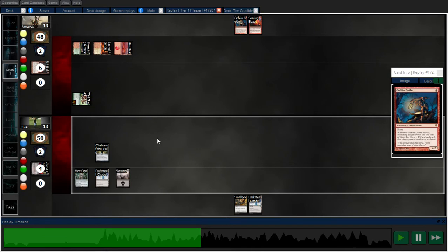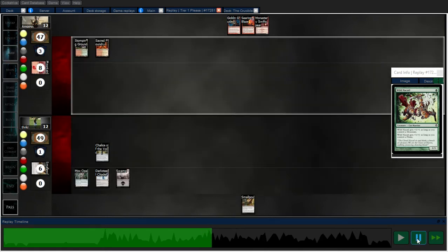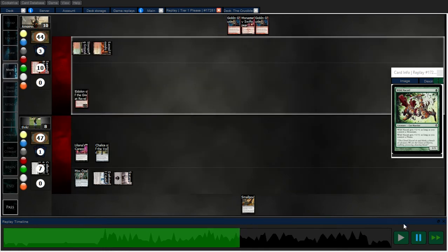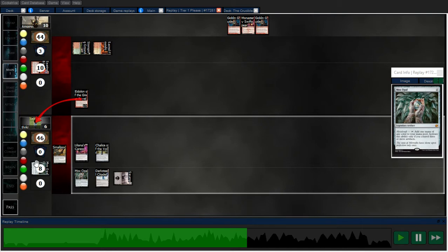Goblin Guide is already turned off next to Chalice. Now the only threat my opponent has is that Eidolon and whatever two-mana burn spells they draw. There's another Smallpox — I don't need to play it yet. I'll go ahead and Collective Brutality to get a discard in. Opponent takes two from Liliana's Caress. That Eidolon is unfortunate — I played the Mox Opal to play Smallpox, so used to trying to get the most out of my mana, I take an extra two damage I didn't have to take. I could have just played Smallpox, discarded the Opal, and only taken three.